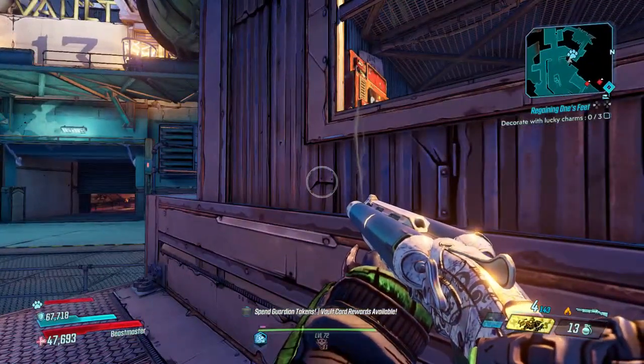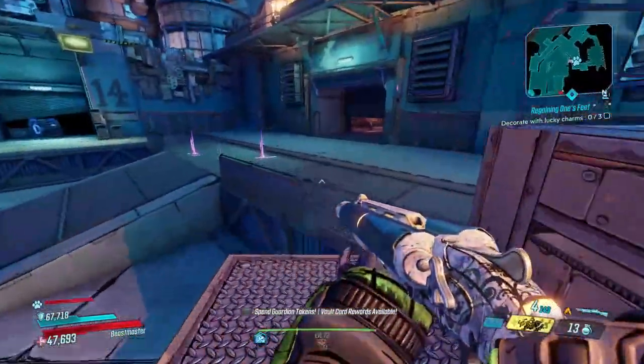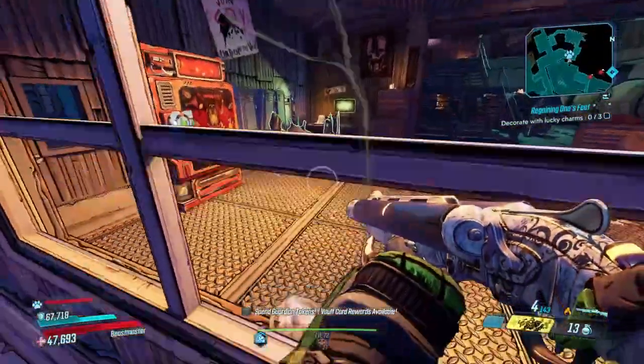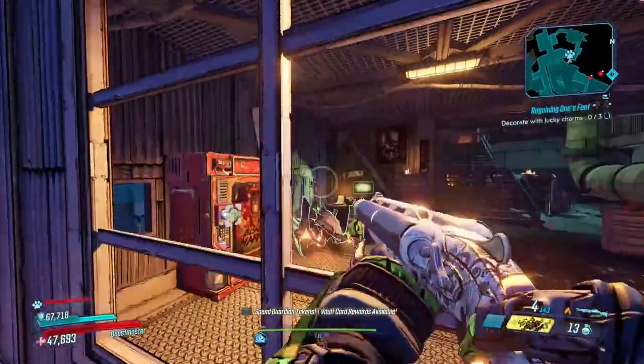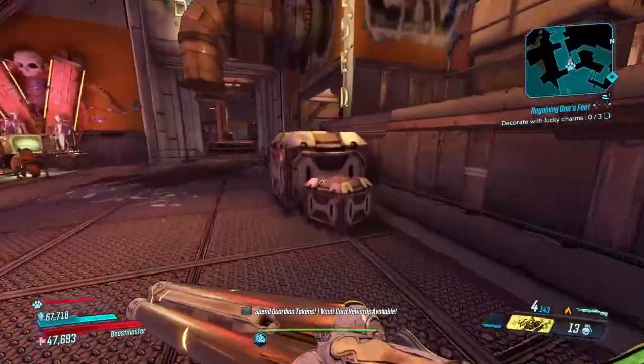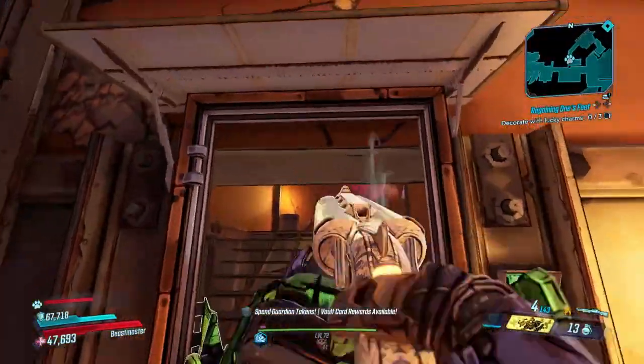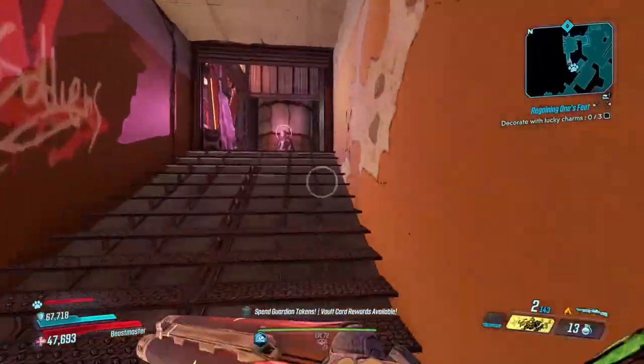The reason this one took so long to find is because it wasn't just in a hidden room. The actual intended way to enter this room is over here — look at this door. We'll just blast it out of the way, and boom, we're right in it.